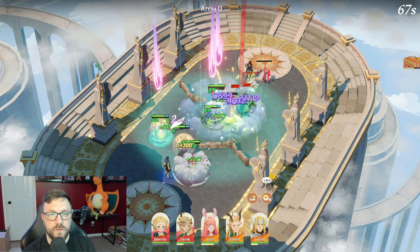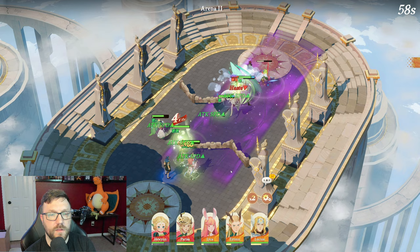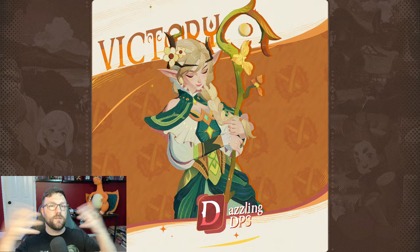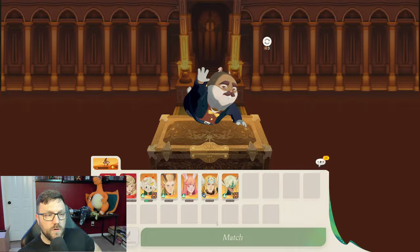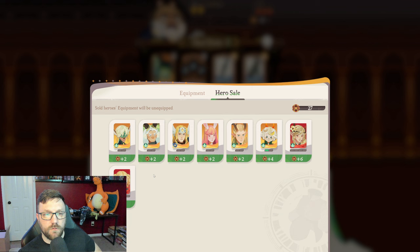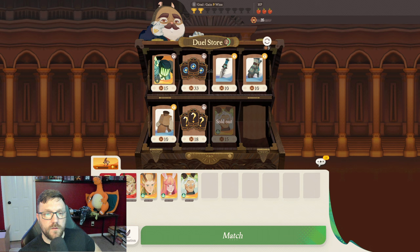Here you see Parissa just pop 3 people all at once with her ult. She's so strong even without items in that legendary state that it was pretty much a guaranteed victory as soon as Eron does his ult — his ult is like a whirlwind that sucks everyone in together all at once. So it's a pretty strong synergy between those two. Here we get very lucky and end up grabbing our tank that goes with our synergy. At this point we have our full synergy team, so we go ahead and get rid of the characters we know we're not going to use.